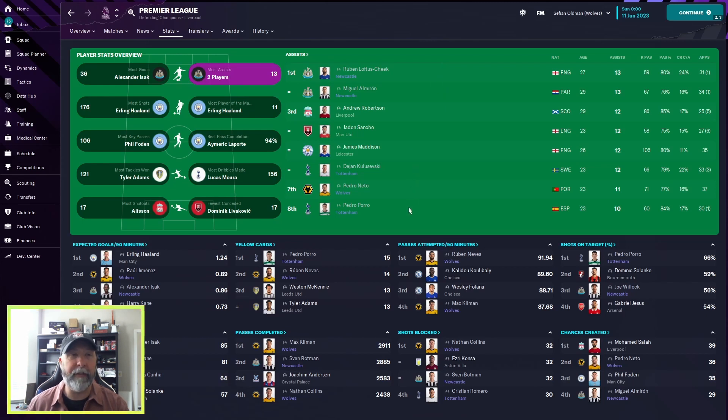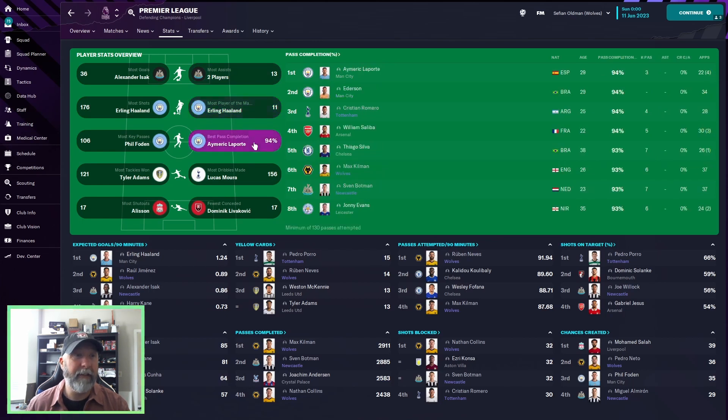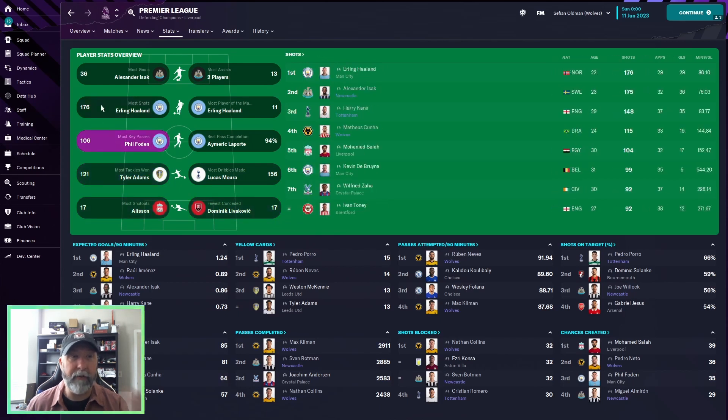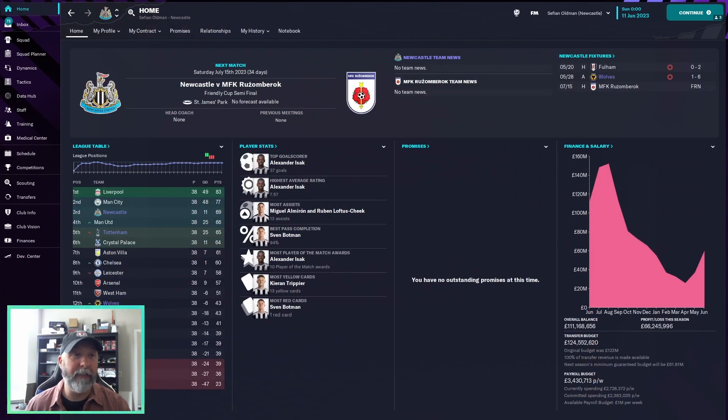Most Player of the Match awards: Isaac with 10, Harry Kane with 8. Most dribbles made: Lucas Moura and Pedro Neto, while the rest of the teams are just nowhere. Most shutouts: nothing. Key passes: Trippier's in there, Sarabi is not. Most shots: Isaac, Kane, and Cunha as expected. Newcastle's Alexander Isaac finishes with 37 goals in all competitions — wow — at a 757 rating, with 13 assists for Al-Moron and Loftus-Cheek, and 10 Player of the Match awards — fantastic numbers even if 69 points isn't the best.